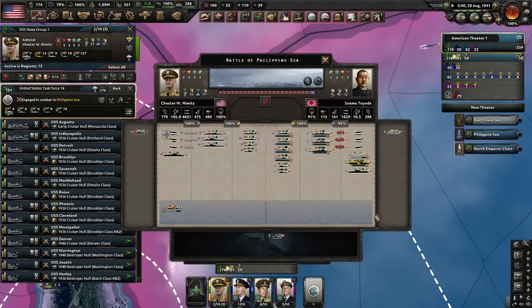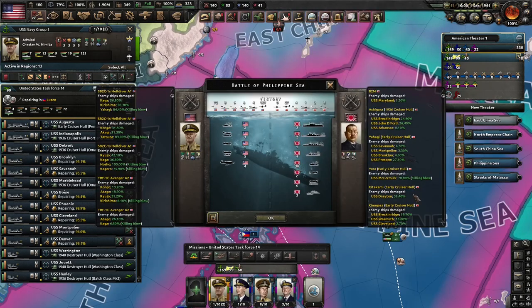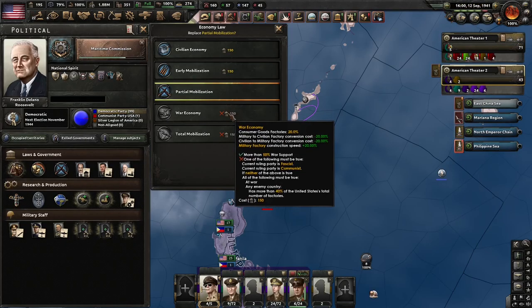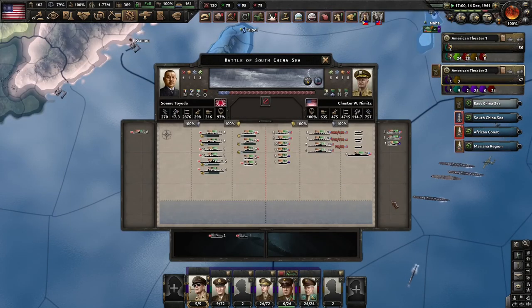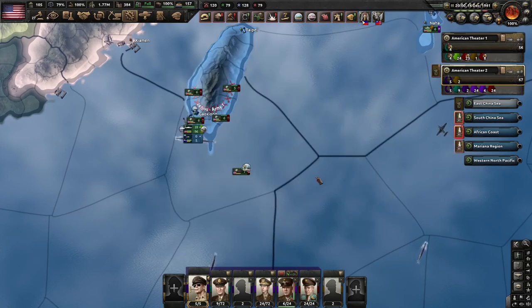In the gameplay footage in the background, you can see that my navy wiped the Japanese navy, partially due to my stronger CAS and partially to stronger naval bombers. What I do for navy currently — build carriers, light attack light cruisers, and torpedo destroyers — seemed to continue to work well with the patch, but I could also try to build more battleships, which I often neglect to do.